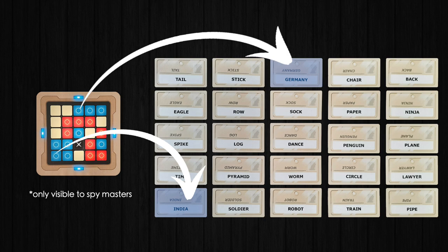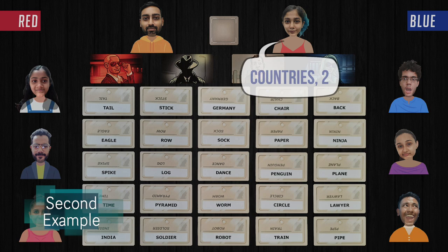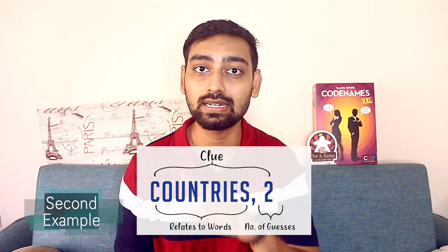Let's look at another example. If the Spymaster wants to guide their team to guess more words at once, they need to find links between words. If both India and Germany appear on the board and both are blue words, the Spymaster can give the clue 'countries, two.' The number changes from one to two because there are now two related words. The team members understand they need to find two words relating to 'countries' in their color.